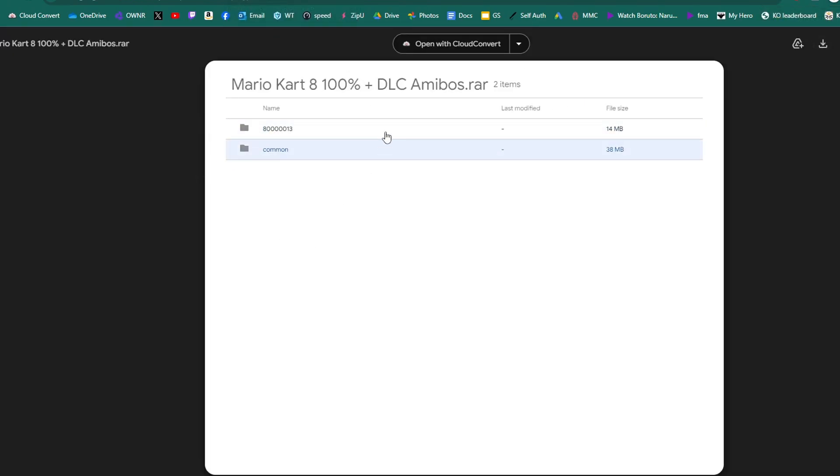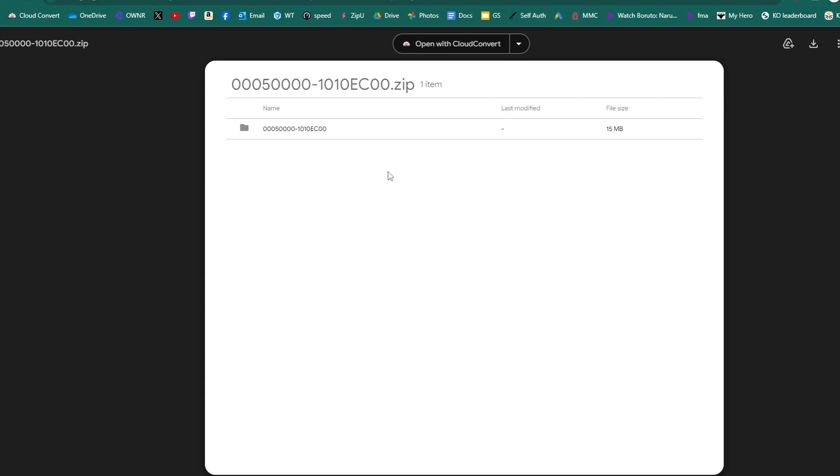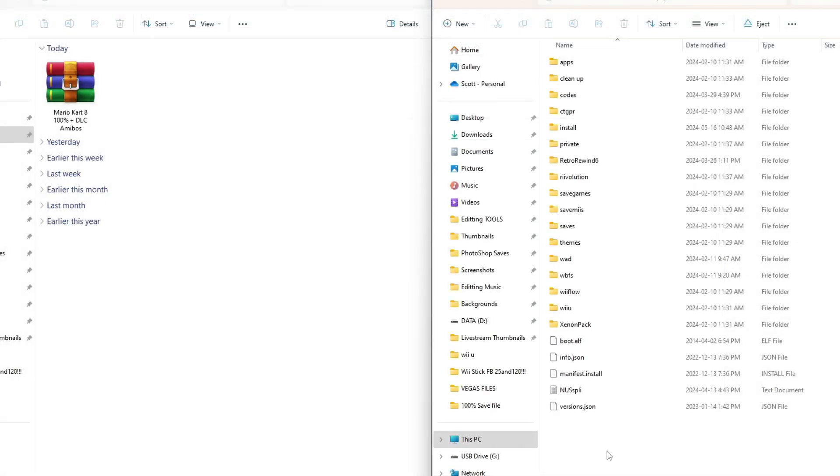Some save files are set up differently. This one does not have the title ID, whereas if we go back and select the first one, the file structure is different — it starts off with the Mario Kart 8 title ID. That is important to note. Because we backed up a save for Mario Kart 8, we have everything set up on our SD card and it's easy to transfer over any file. Once you have those downloaded, whichever ones you want — you can get it for different games as well — head on over to your SD card.